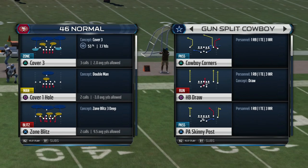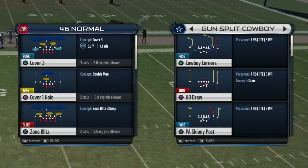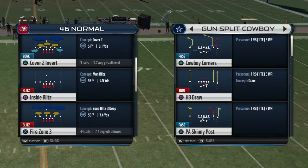What up guys, it's your boy Shocker360. Let's go ahead and break down Problem Solve Three — this is going to be a defensive breakdown out of the 4-6 Normal Fire Zone 3. This can be found in the Minnesota Vikings playbook. He actually likes to run the Cincinnati Bengals playbook, so let's go ahead and solve this problem.